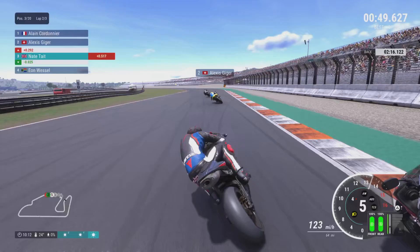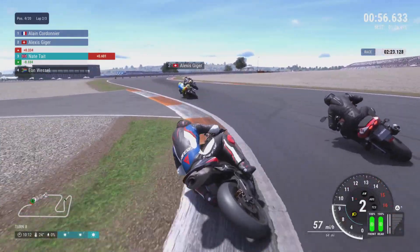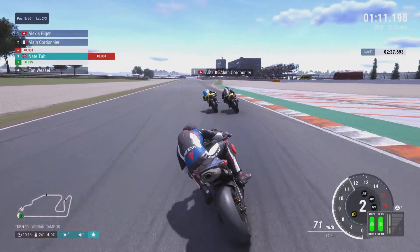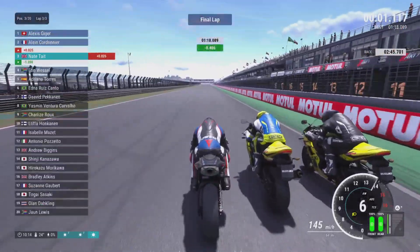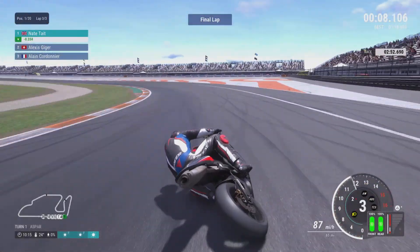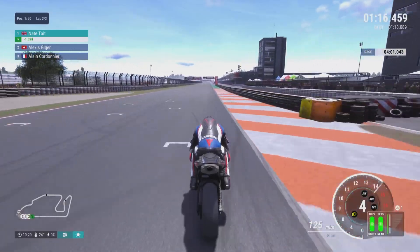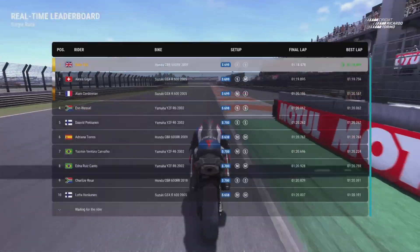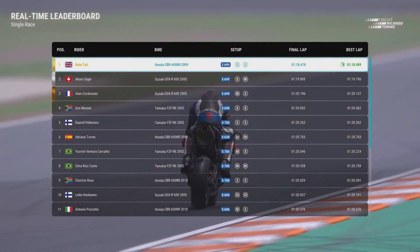We get back onto the front pack and make a move into the left-hander, but I absolutely butcher my line, meaning the bike we overtook comes back with a blistering move. We get a really bad exit because my entry was terrible. A little further on into the second lap we out-drag a bunch of Suzukis — the top speed on this bike is very good. It may not have the best acceleration but the handling and top speed make it an absolute rocket, and that gives us a clean win at Valencia.